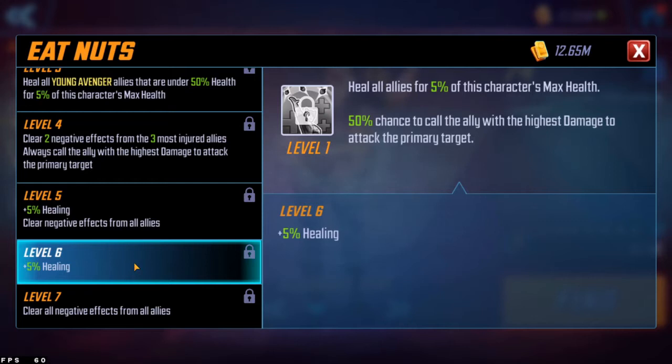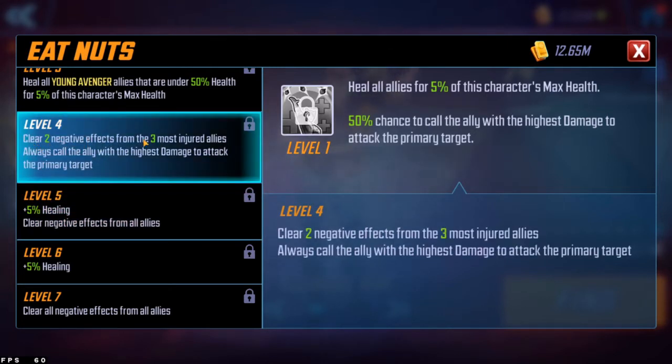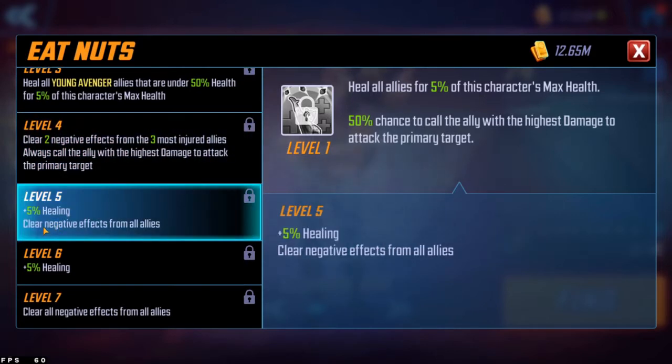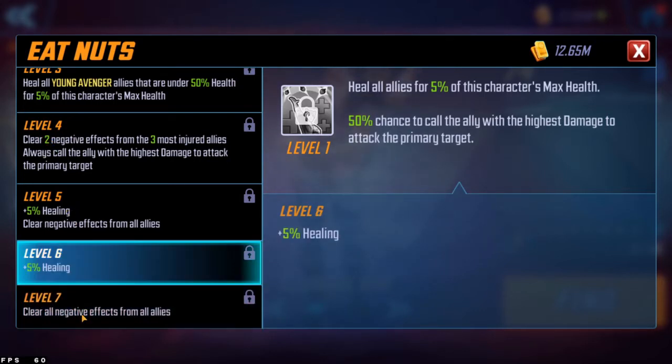Her special, Squirrel Eat Nuts, is her heal move with an ability cost of three — potentially a turn-one move. It heals any Young Avenger allies under 50% health for 15% of her max health, and heals all allies for an additional 15%, so potentially up to 30% healing for Young Avenger allies if they're low HP. At level seven it also clears all negative effects, which is great for a three-energy skill, and does damage by calling the ally with the highest damage to assist.